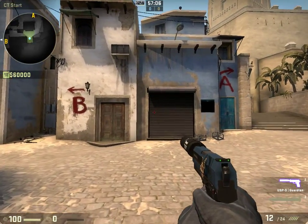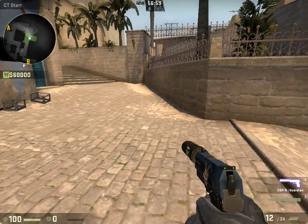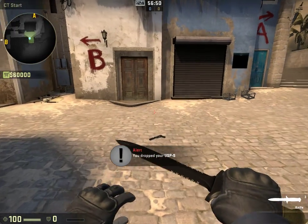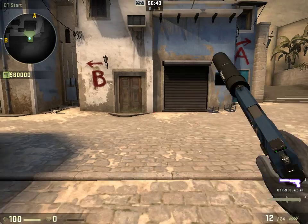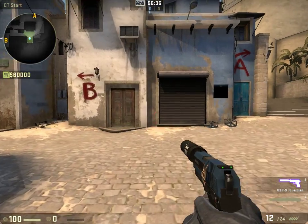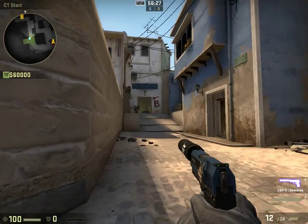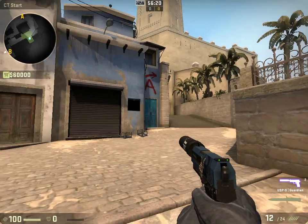Very basic stuff: E can bring up the buy menu, or it does stuff like opening doors. You pick up a weapon with it, or you can just pick up a weapon by going over it. G drops your weapon, F inspects the weapon, and WASD is movement — that's pretty much standard. Tab brings up the scoreboard. Shift is to walk, which is extremely important when you're trying to be stealthy. Control is to crouch, which is also extremely useful.